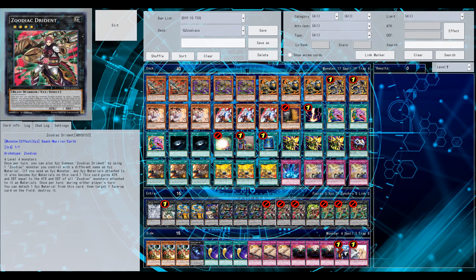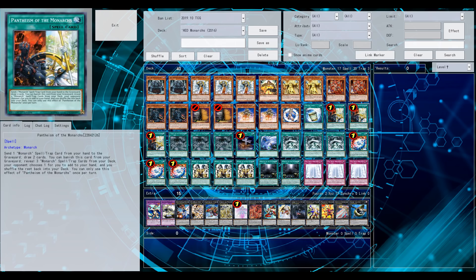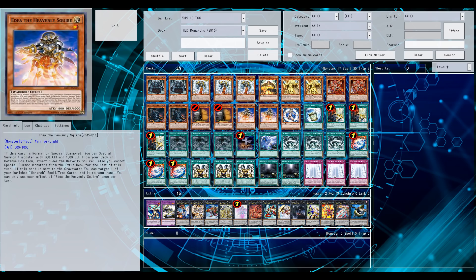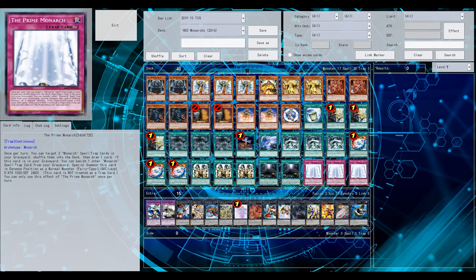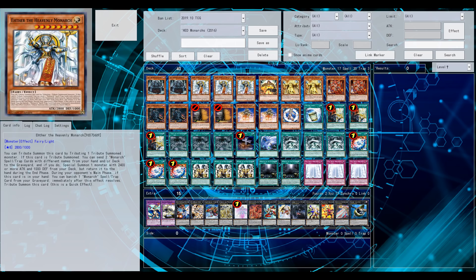Two titans are paired up against each other. As you already know, the first one we have is Zoodiex — doesn't need an introduction, right? Second list, well, pure Zeus by the way. The second list we have is Monarchs, Extra Deck Monarchs. Again, a very strong list. If there's like one deck or maybe a couple of decks that can at least definitely have a chance against something like Zoodiex, Monarchs Extra Deck Monarchs is definitely one of those.